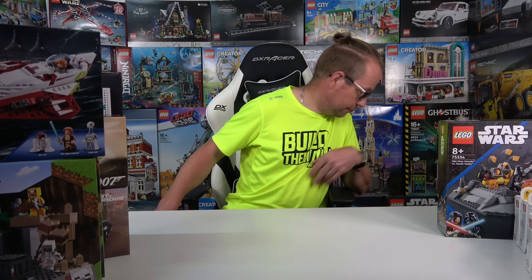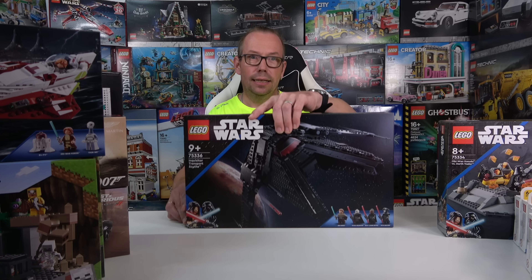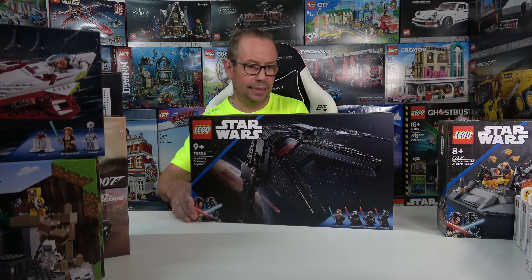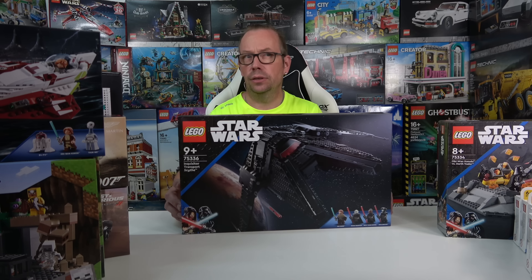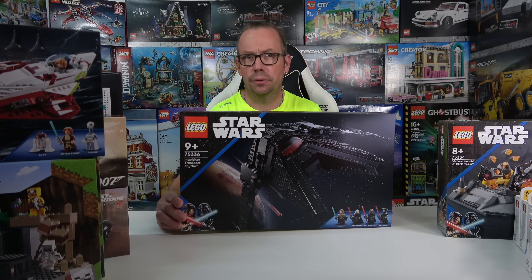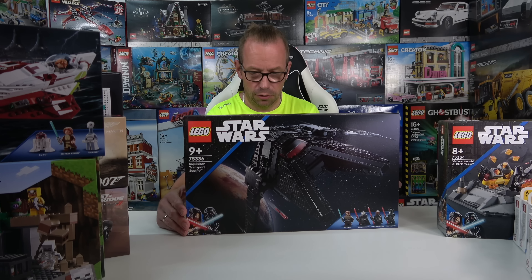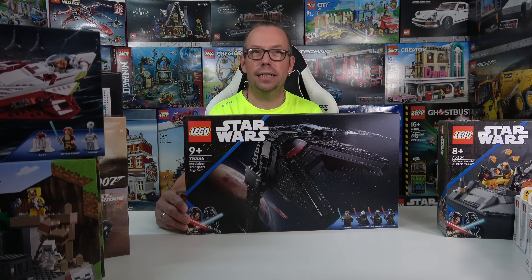Next is set number 75336, the Inquisitor Transport Skiff. It's a black starship and I think it looks really cool. I can't wait to build it, though I'm not sure which of the new sets I'll build first.